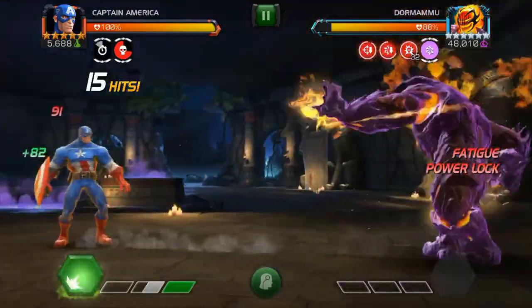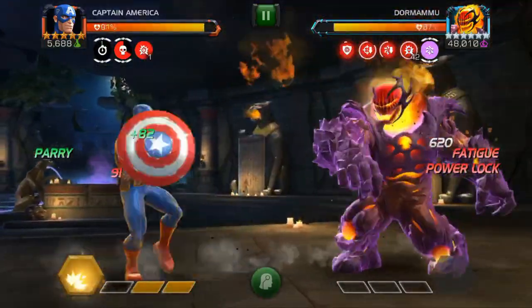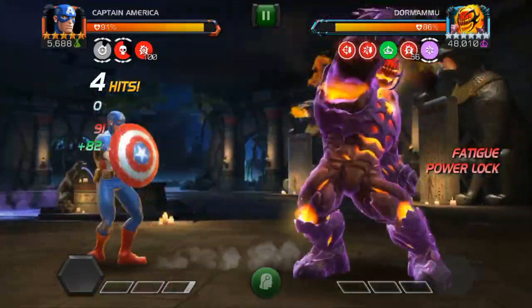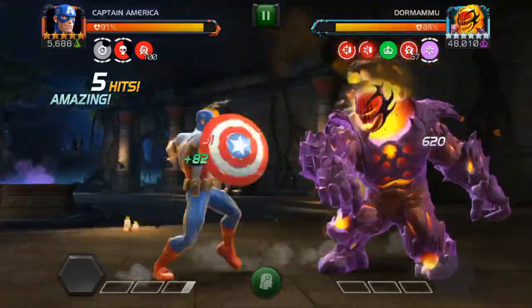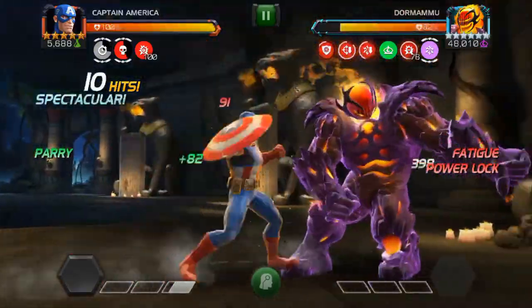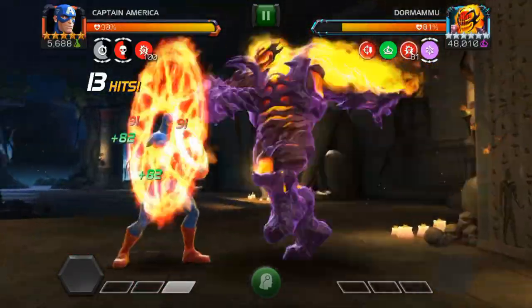Same gist — be patient. Make sure when you parry it's one of the power lock parries. I parried there and thought I had it but he was still attacking me. You will get degenerations against Dormammu — no big deal. Just try to keep your health full and when you do get a degeneration, try to parry as much as you can to keep it at bay.